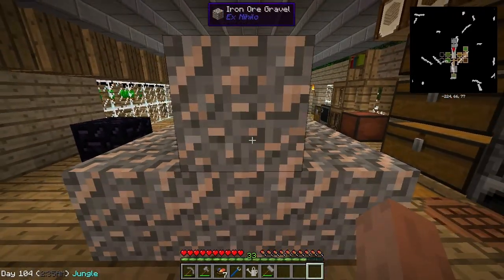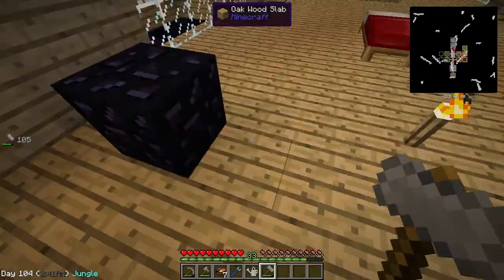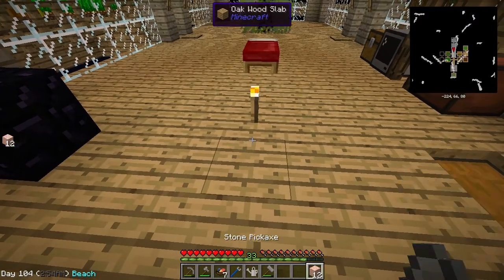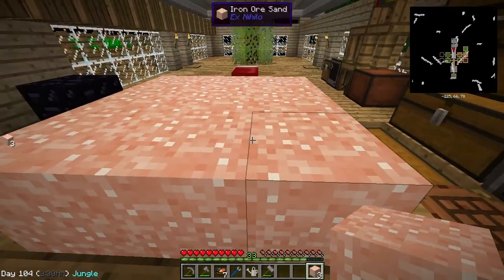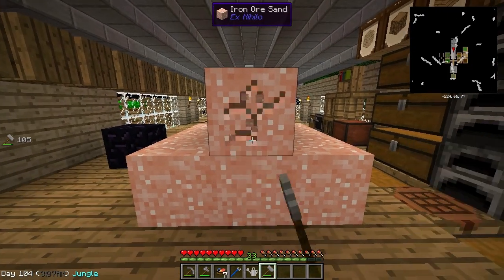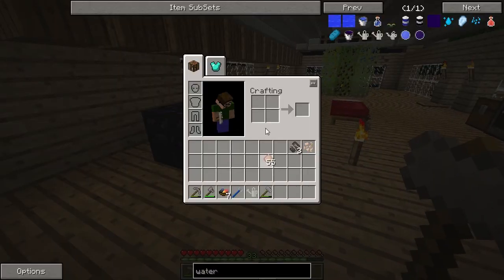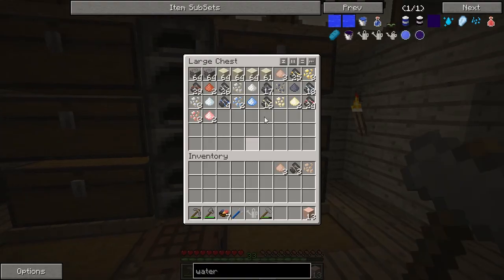I can just do this here real quick — grab the hammer and boom. Get all that crushed ore goodness. We got our iron ore sand, and that actually gave me one extra block. Just by doing that I went from 11 to 12, so that's always a nice little gain. I started with 8 and now I've got 13. Nice.